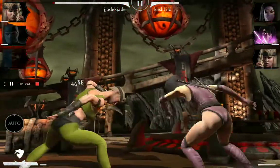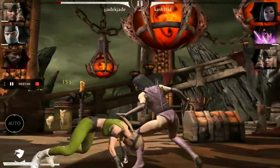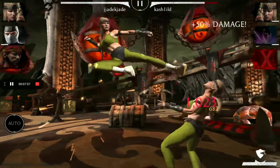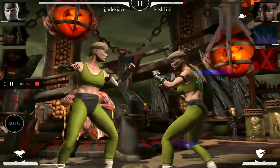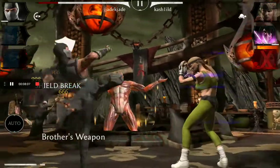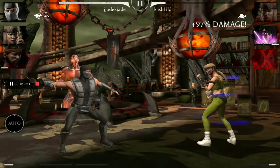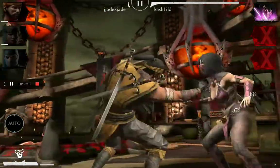No — my Sonya Blade and Melina are down. Yes — this is the special two of her! It gives slowness to the enemy. No problem, it's Smoke. My special two is ready — I didn't see that.